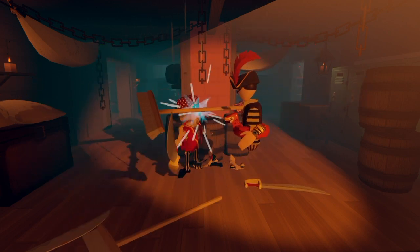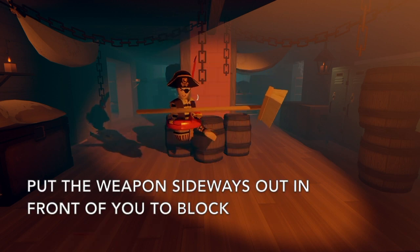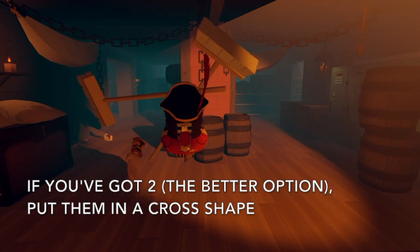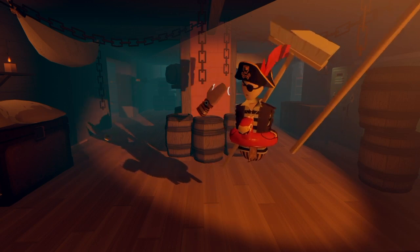Parry with one hand — put it sideways as they're attacking and you're good. If you need to, put them in a cross like this and you'll be good to go. Remember, I'm a certified Isle pro — I mean, look at my pirate.